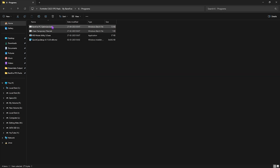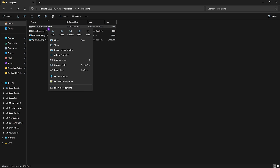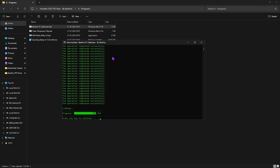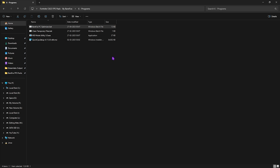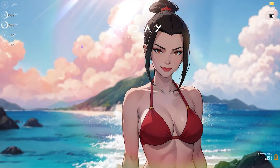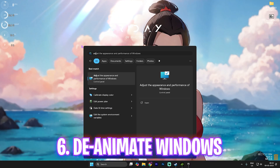Last program is the Barefox PC Optimizer — right-click as Administrator and press Enter. It will create a restore point; press Enter again. It runs a ping test in the background to check your current latency. Keep pressing Enter as it optimizes your PC. Once done, press Enter again to close it.